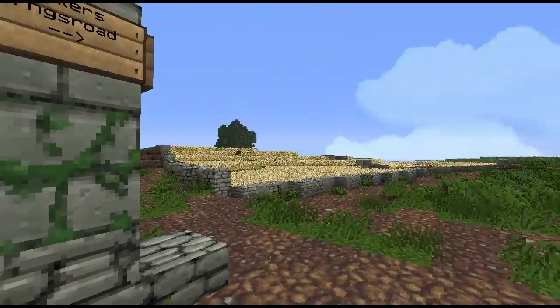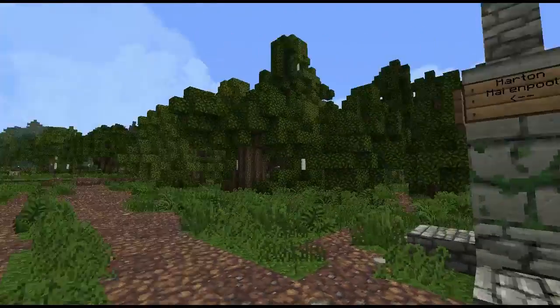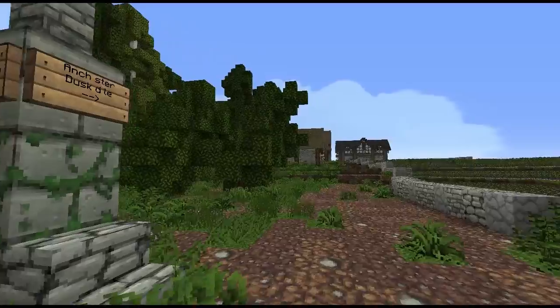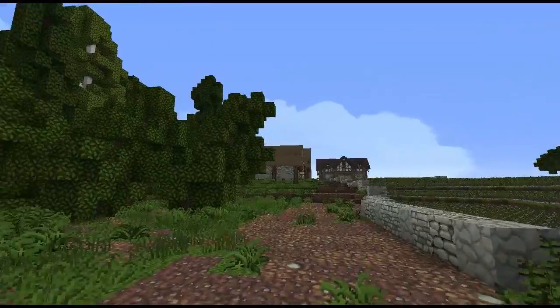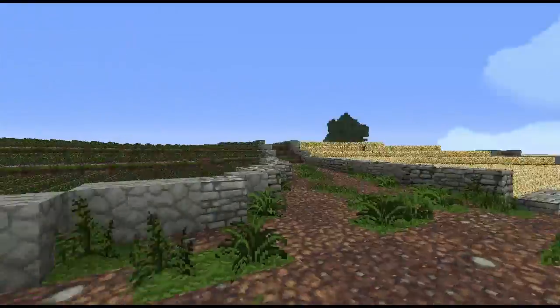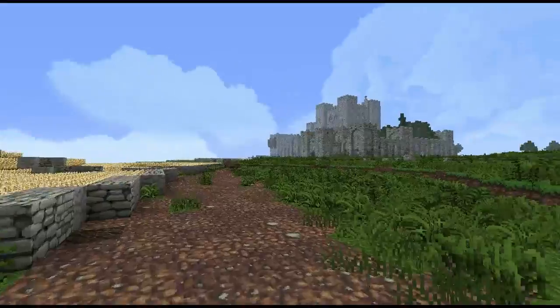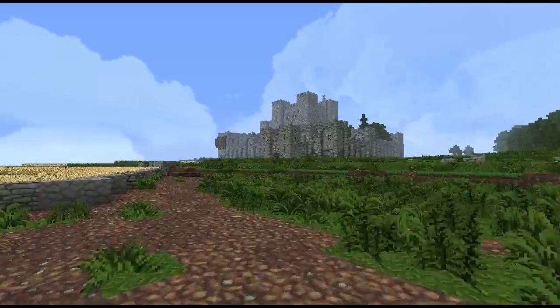Here we go — Antlers — and the King's Road is up this way. We've got Harton, which was the town we were at just now, and Maidenpool down that way, which we explored previously. You've also got Anchester and Duskendale further out. Anchester is this little town here, which is quite quaint and nice, and really the main town of Antlers — but we'll skip that for now in favor of exploring Antlers, the castle of House Buckwell.